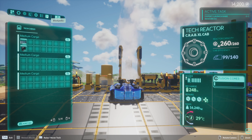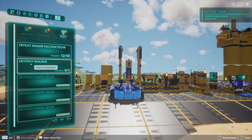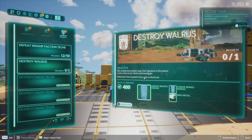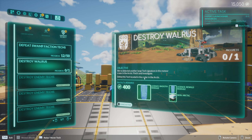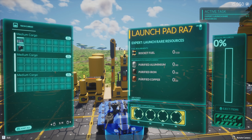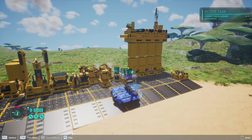I do have this mission up here - Destroy Walrus - which is defeat the tech located in the crater in the Arctic. I'm not sure that I've found whatever the crater is, but I can go ahead and do that. Rocket fuel, aluminium... they're not rare, they're easy. I've got this stuff coming out of my bloody ears. I can do that one right away.